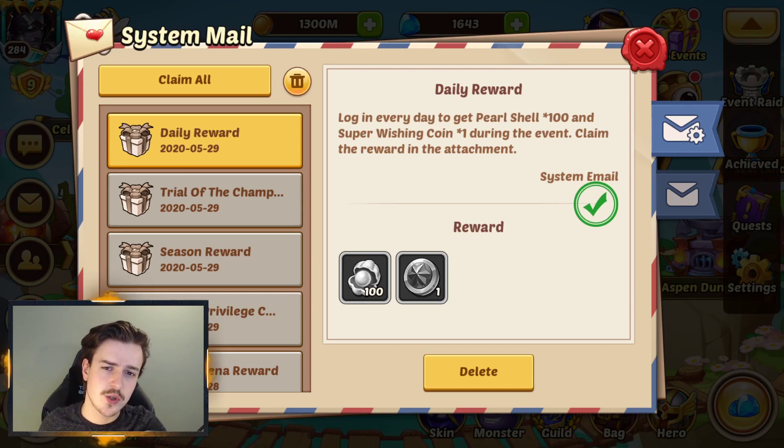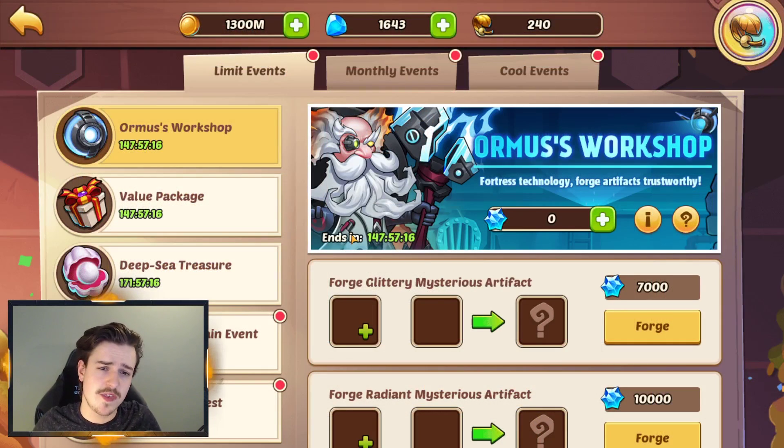Rather than just getting a Super Wishing Coin because it's the Wishing Fountain event, or 100 of the Loot Drop currency, we actually get both, which is really nice for logging in. If we take a look at this week's events, you'll also see the Ormus Workshop has carried over from last week. I touched on this in the previous event review video, so if you want to see my thoughts on Ormus Workshop, you can find that by clicking the link above.